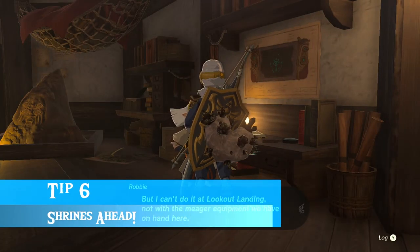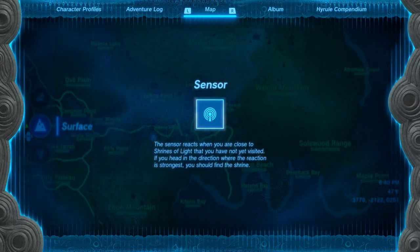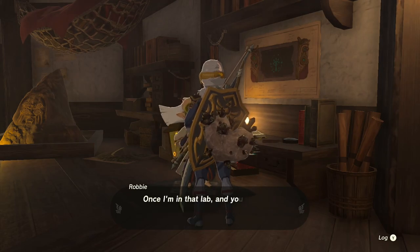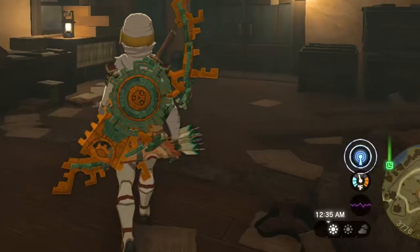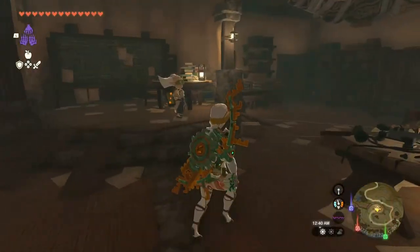Tip number six: the shrine sensor is back from Breath of the Wild. You get it from Robbie — go talk to him at Lookout Landing and he'll start a quest that upgrades your Purah Pad, giving you the shrine sensor. It works exactly the same as in Breath of the Wild: the closer you get to an undiscovered shrine, the louder it beeps, and the farther away you get, the quieter it becomes.